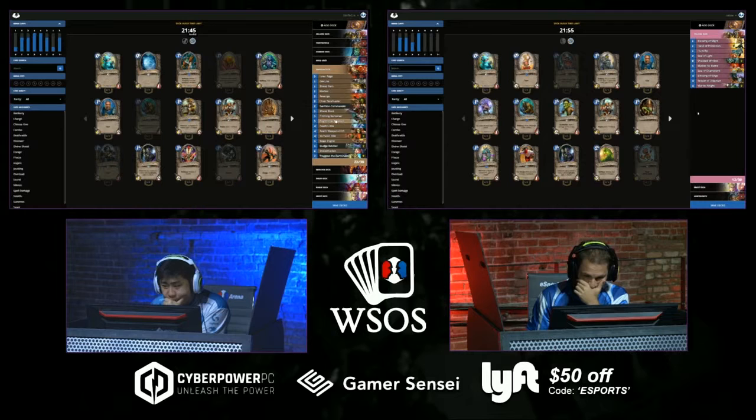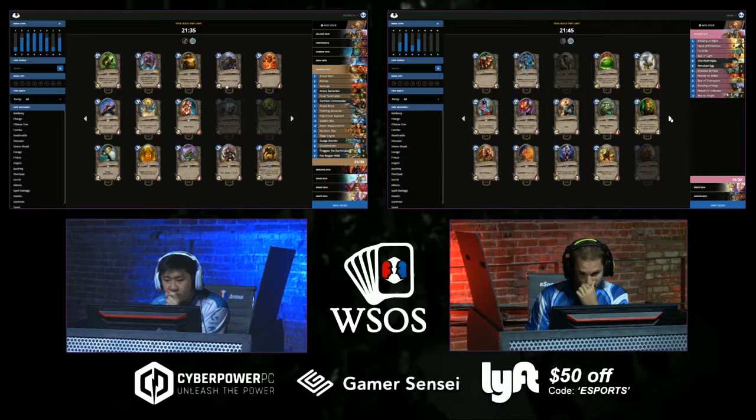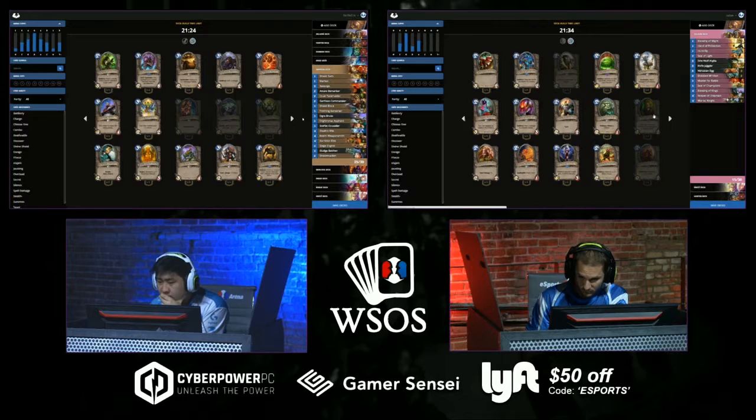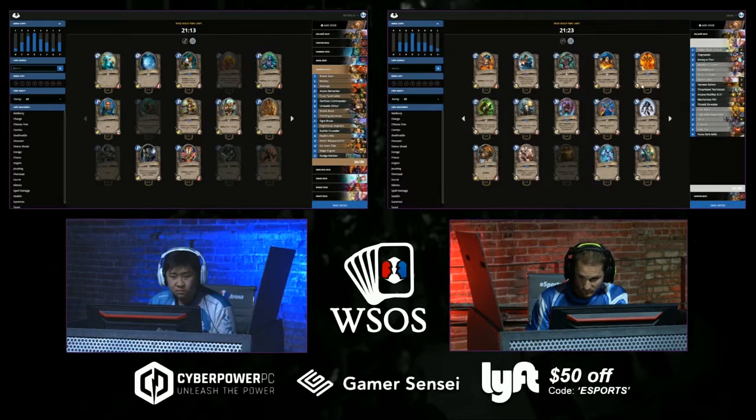Upgrade could be worth it as well — he's got a Fiery War Axe and Arathi Weaponsmith, a few weapons. A little bit of enrage effects too. Looks like Zelay has stuck to Paladin, Priest, Hunter in the meantime. StrifeCrow's got an interesting lineup. We can see on Zelay's side he's tossing in two Nerubian Eggs and the buffers — a Blessing of Might going in.